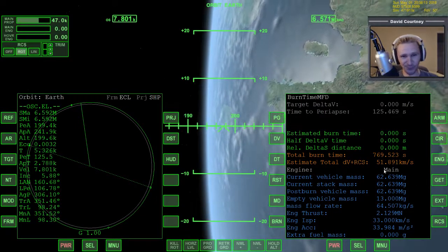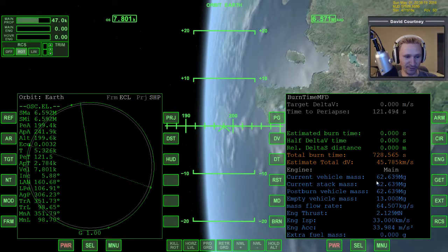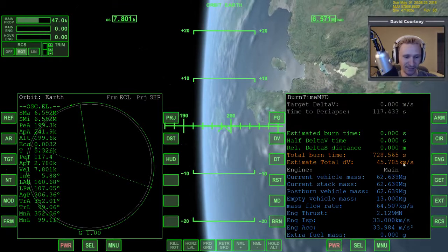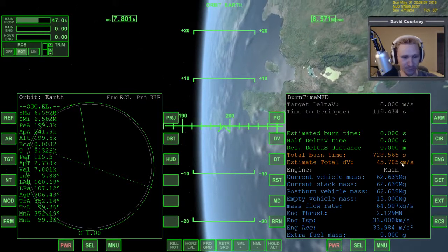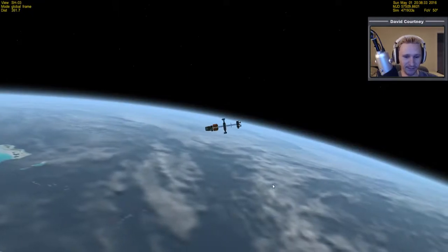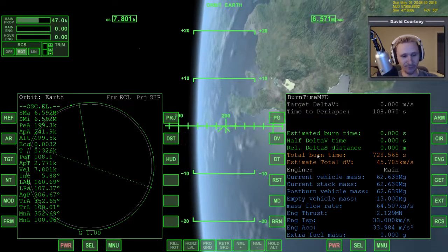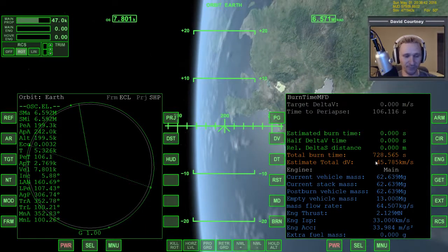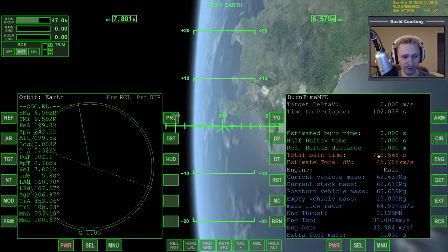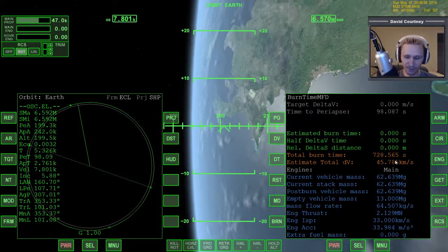Let me check the burn time calculator to see how much fuel we have — just to make sure we'd have enough to get back. That's just an obscene amount of fuel: 45,000 meters a second delta-V. That's more than the standard delta glider has, and you can take the standard delta glider back and forth between the moon a couple of times without ever refueling. Fuel is not a concern here — we could take this thing to Pluto now if we wanted to. If the fuel had been questionable, I'd be very tempted to take it back to the moon just to see if I could. But with this much fuel to spare, it's so easy.